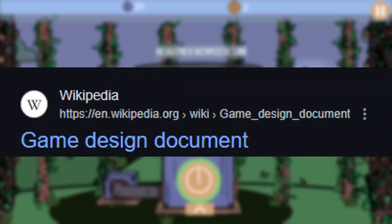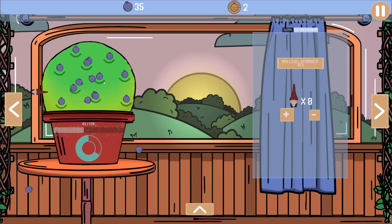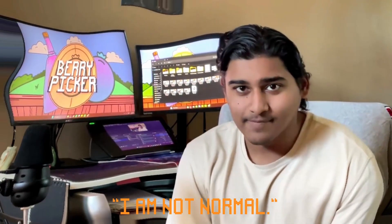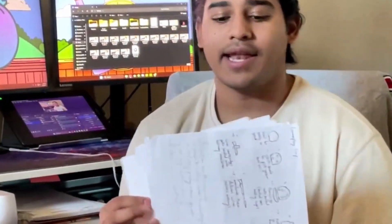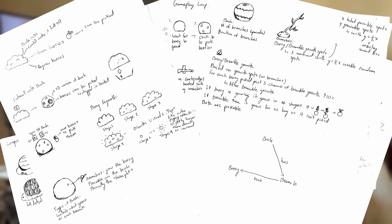Now when you start making a game, everywhere — and I mean everywhere — will tell you to start with a game design document, which is basically just a large set of guidelines as to how you want to make your game. Normally people make it online. I am not normal. I did it all on paper: all of my ideas, everything I wanted to make, all the game direction, all the sound design. I actually don't know why — I just like paper more.